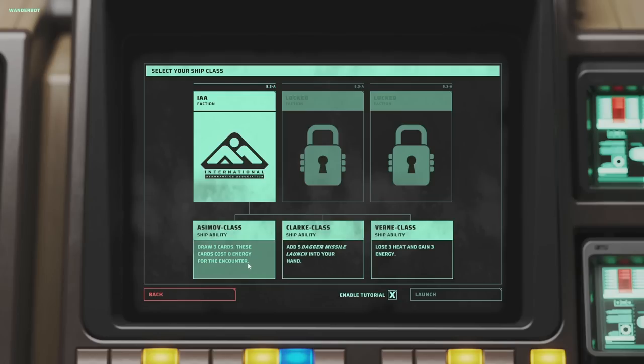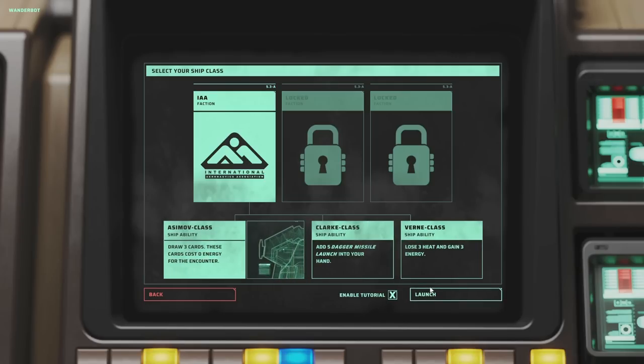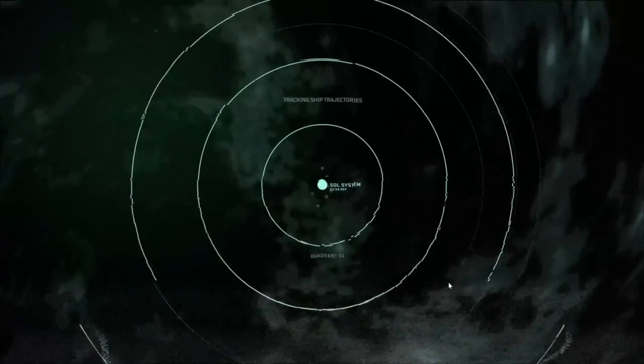Draw three cards — they cost zero energy for the encounter. Five dagger missile launches into your hand, or three heat, gain three energy. I'm going to go for the draw three cards; they cost nothing. That feels like it's going to be really strong, but I have no way of knowing.